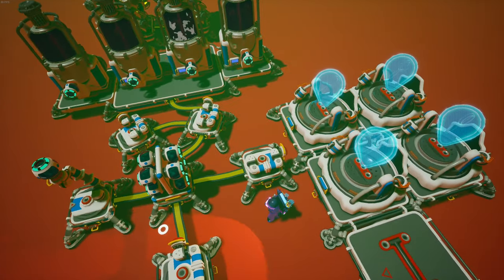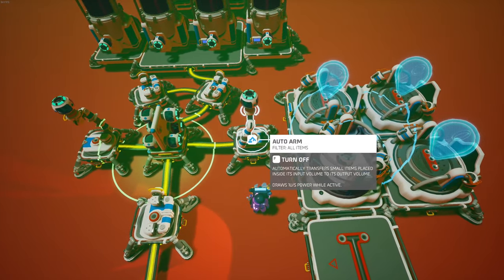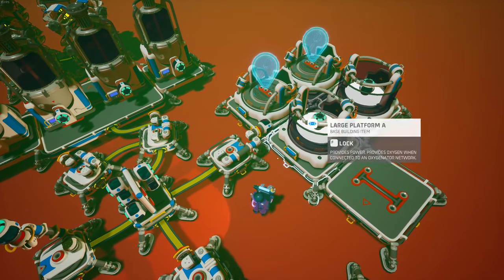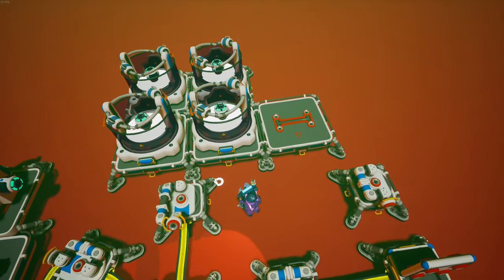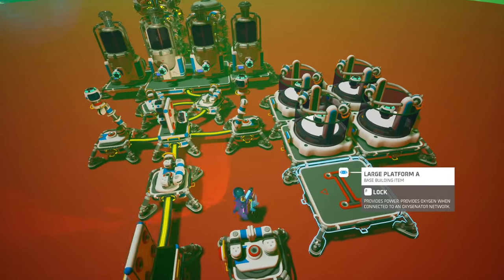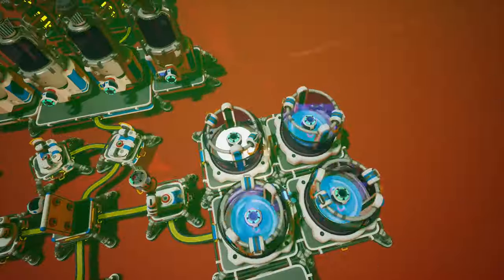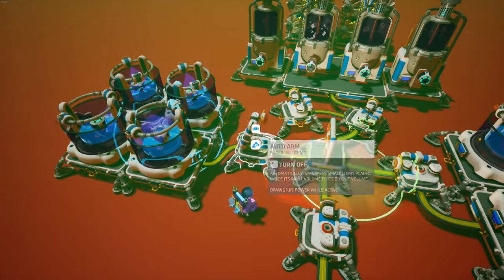We got a little bit of methane produced, let's test it out. You can move the auto arm up a little bit so it can reach all of these. As you can see, it can reach all four of its research chambers, so this one's good. You're just going to repeat this cluster and move on to the next group on this side. It can reach all four of these — we're good on this arm.